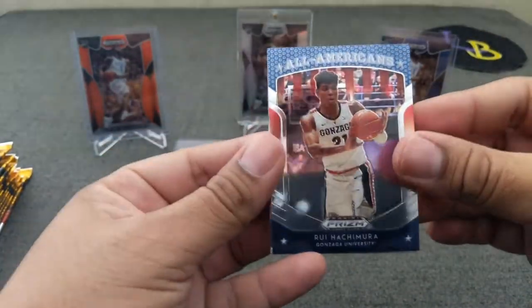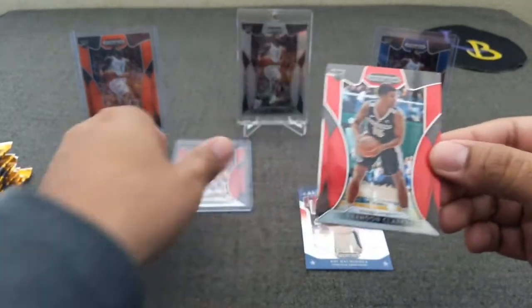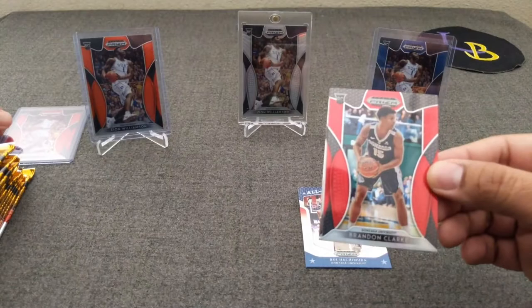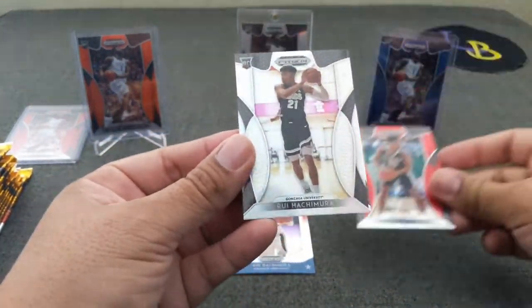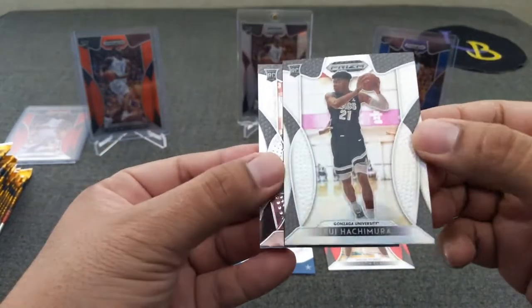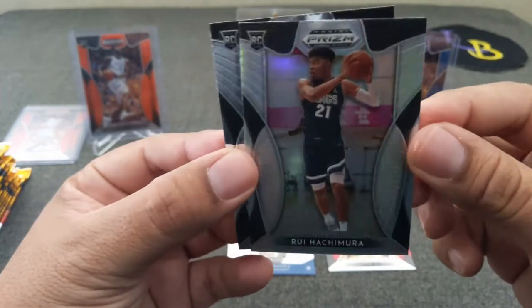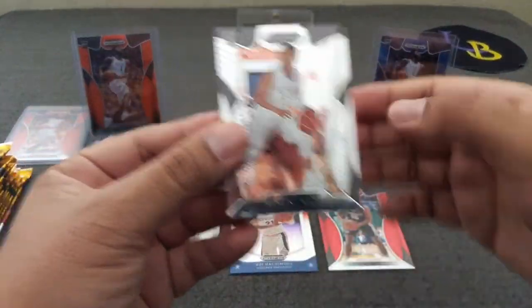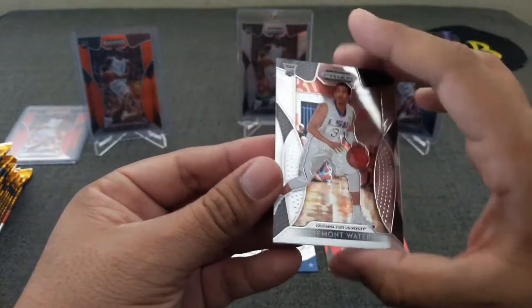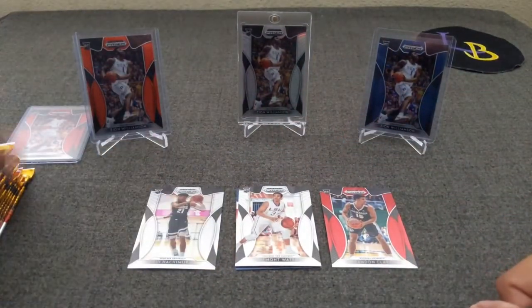Alright — Rui Hachimura All-Americans. A red Brandon Clark. I'm going to move a red Zion over here. Red Brandon Clark — I know he's playing well. Here's a silver right away. I forget how many silvers you get out of this. A silver Rui Hachimura — that's nice, not sure if I ever hit that one. And Tramon Waters. So we'll put the reds, base, and silvers in their piles.